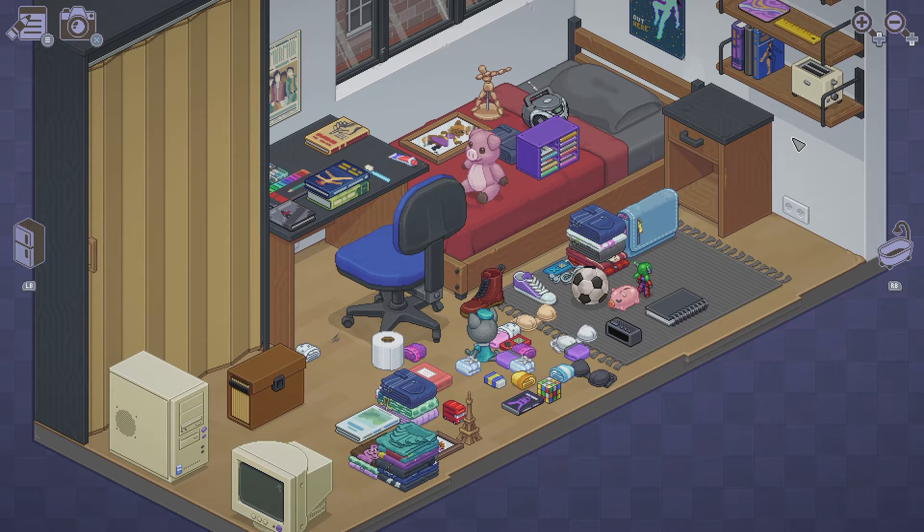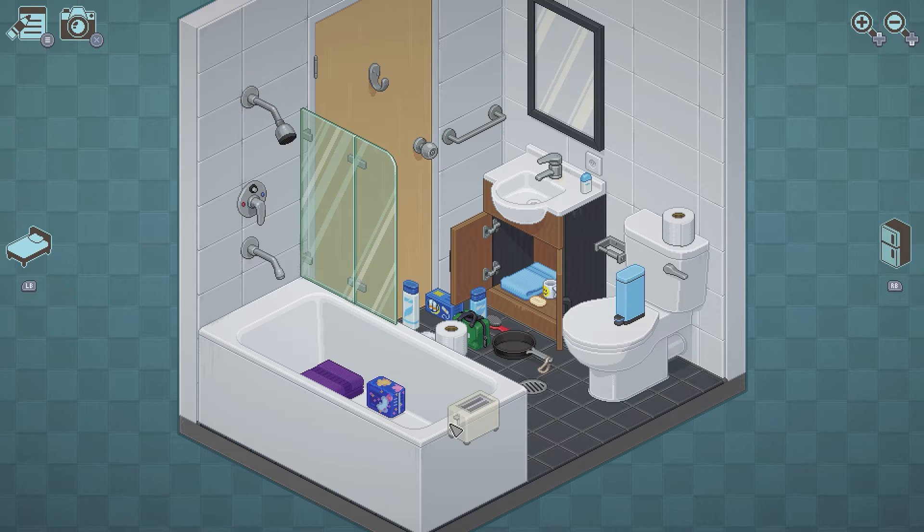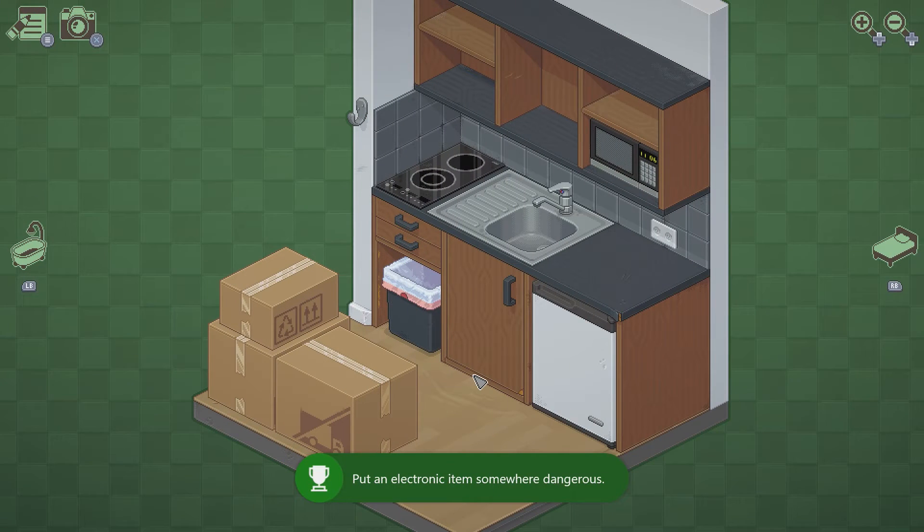Now that we're done with the bedroom, let's go ahead and grab that toaster again. We need to put it inside the tub. There we go — we got the Electrical Hazard achievement. Now all we have to do is come to the kitchen and start unpacking that.